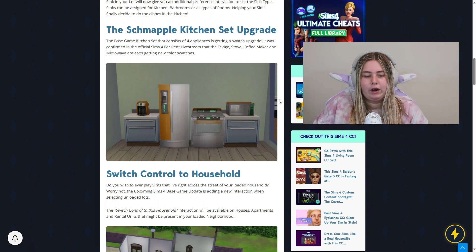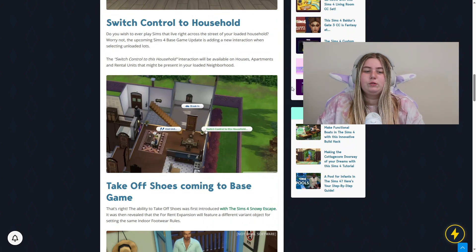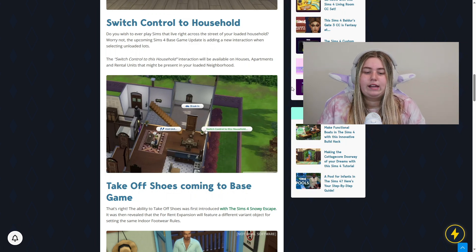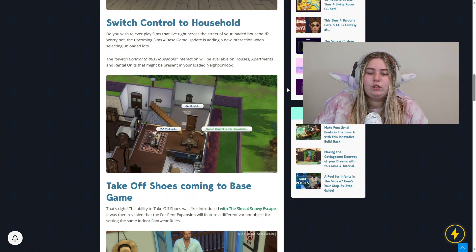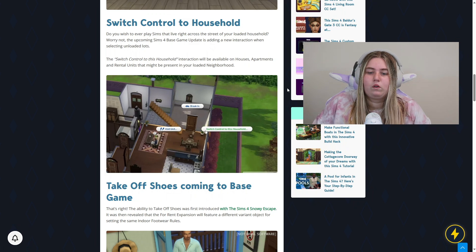The next thing is Switch Control to Household. Do you ever wish to play sims that live right across the street from your loaded household? Now you can with the Switch Control to This Household feature. I know MCC Command Center has a mod that does this, but it's nice to have it in base game so you don't need a mod. You just click on the door and click switch control, and it loads you into that other household. It's perfect for legacy games or big families — you can switch between households easily, even if you have families spread across every Sims 4 world.